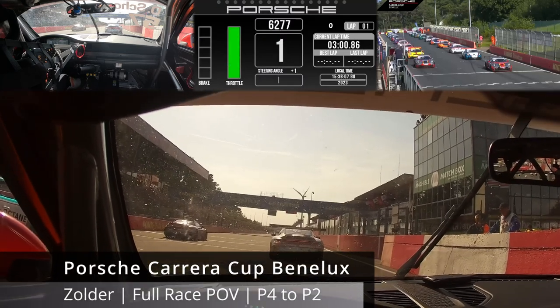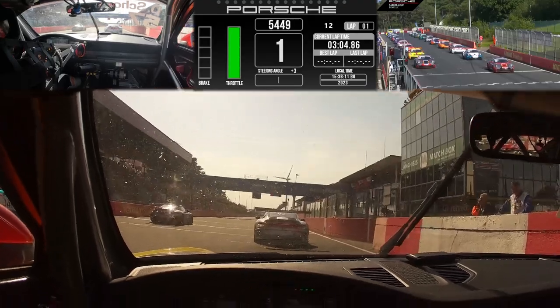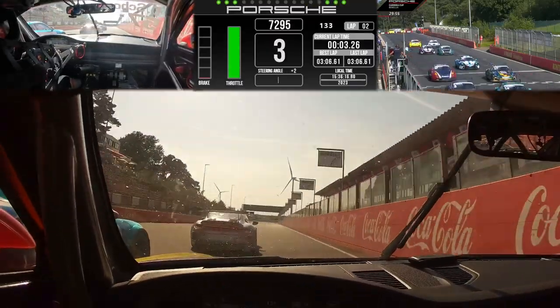These flat-six Porsche 992 GT3 Cup cars will scream their way down to Turn 1. The lights come on, launch control is let off, and away they go — a fantastic start from the front row of the grid.